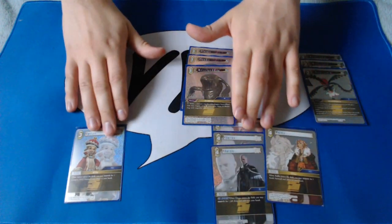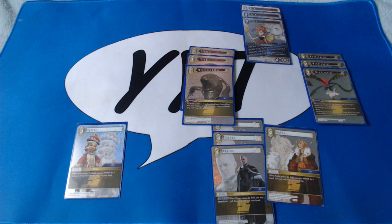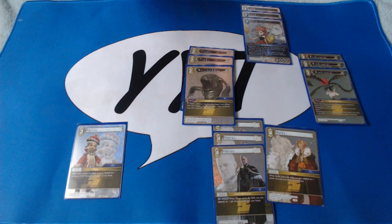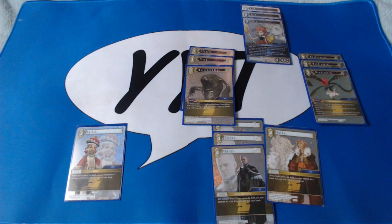Epitav searches for any FFCC forward; Kolka searches for any Earth forward at all. While it might sound that Kolka is a little bit more powerful, he does cost that little bit more. If Clarus is your only backup on turn one, you'll almost always search Epitav because he's a nice easy play on the next turn. In scenarios where you're able to play two backups on turn one, Kolka is usually the stronger card to search with the intention of playing him next turn to set things up.